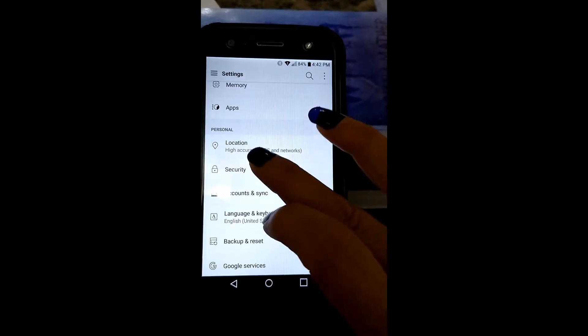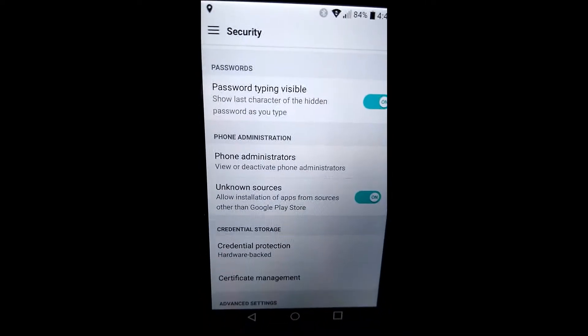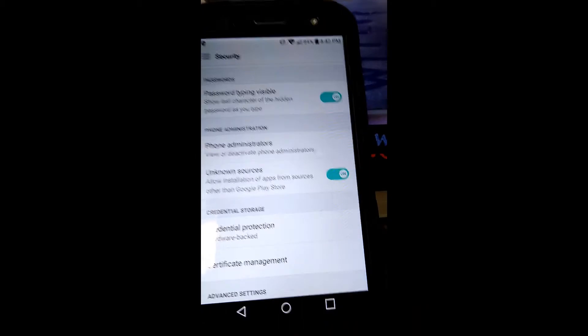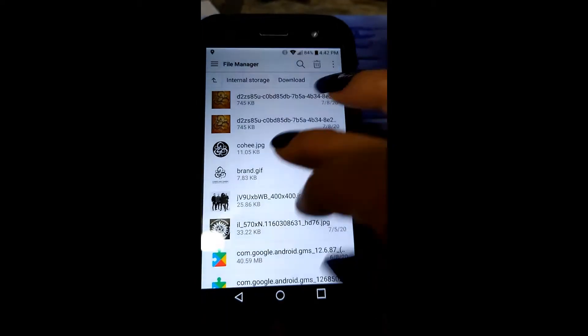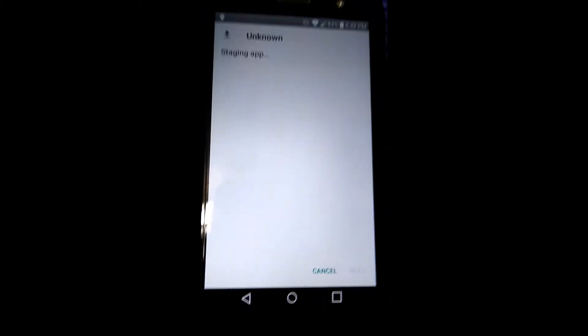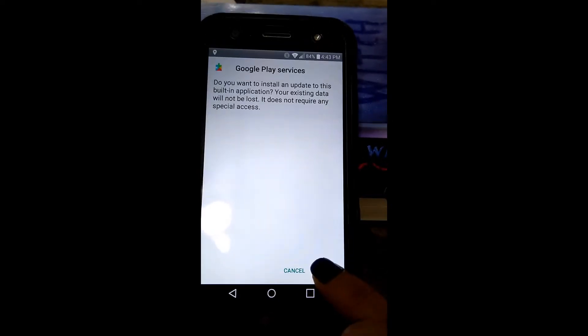Before installing, go back into Settings and go into Security. Make sure that 'Unknown Sources' is toggled on so that you can install that APK Mirror file. Now go back into your file folder — your Downloads — wherever it is on your phone, bring up that 12.6.87 APK, and it's going to say 'Staging app.' Let it work its magic, then go ahead and hit Install.